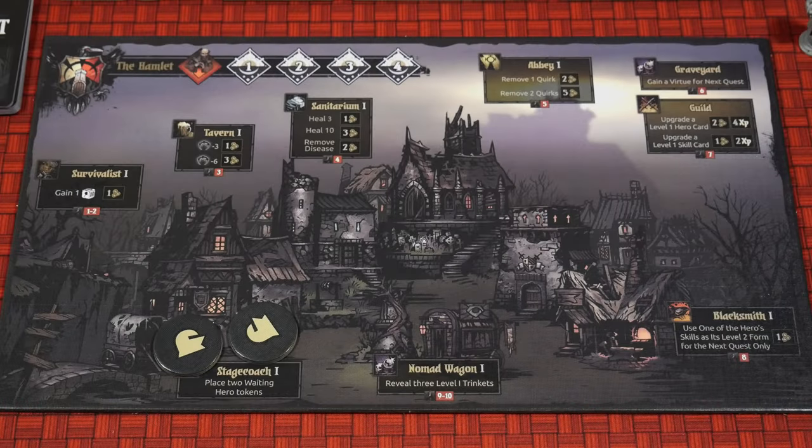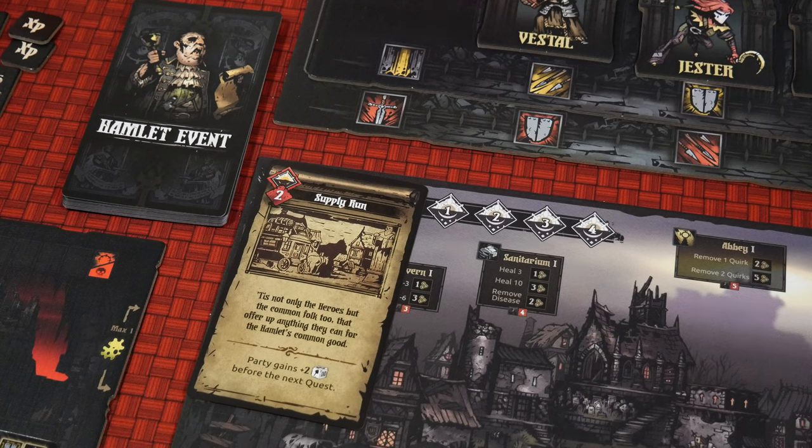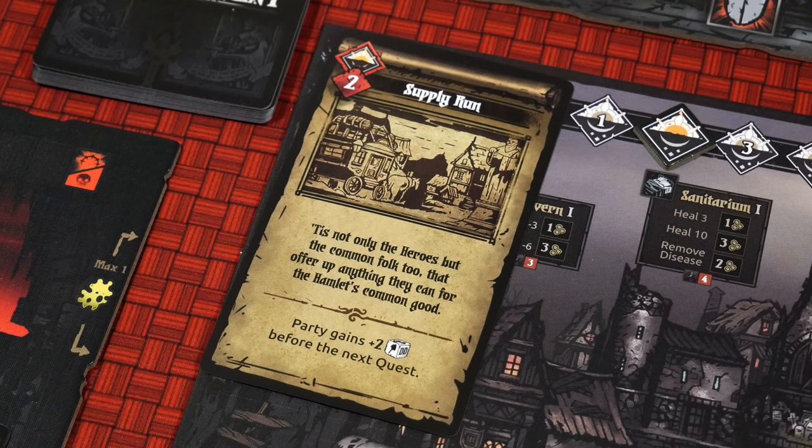The Hamlet is essentially the hub where you're going to rest, shop, train, and help the heir slowly restore it back to its former glory. Heroes return to the Hamlet after each dungeon delve. At this point we actually draw a card from the Hamlet event deck that we put together earlier. When you draw a Hamlet card, you simply reference the card itself in terms of its instructions. In the top left hand corner it will indicate the number of days you get to have at the Hamlet before your next quest begins. It's important to keep note of the fact that you can get cards out of this Hamlet event deck that are used once and then discarded from the campaign never to come back again — the majority will be shuffled back in, but a handful will never return.